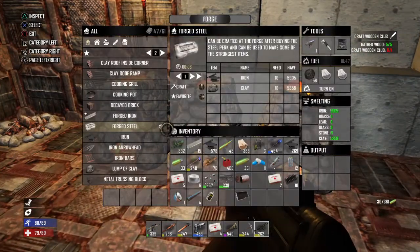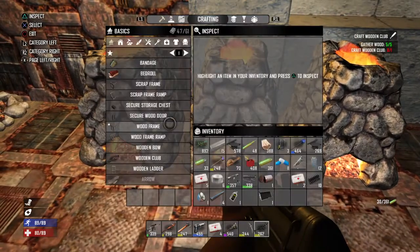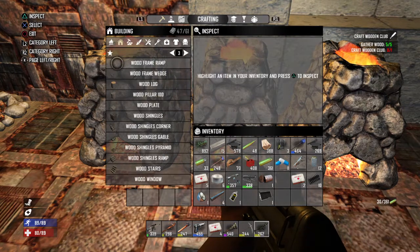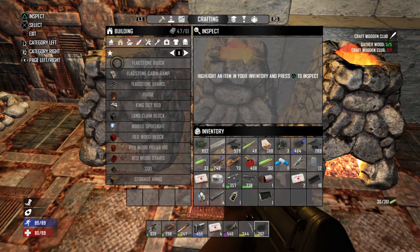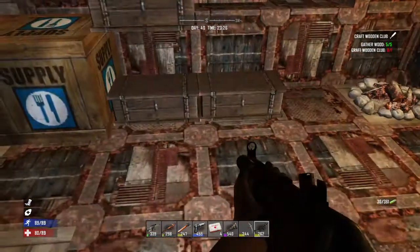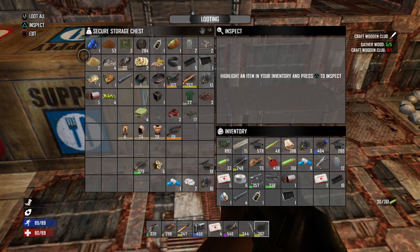Those are the ingredients for it. So what you wanna do is go into your forge. Remember how you make a forge — you go under Building. It's somewhere in here, and if you're able to make it, it should be towards the front. You need small stone, lump of clay, bellow, and short iron pipe. You can find those, but if you know how to make forged iron, it'd be really easy — you could just make the short iron pipes. If you don't know how to make forged iron, the link's in the description for the tutorial.